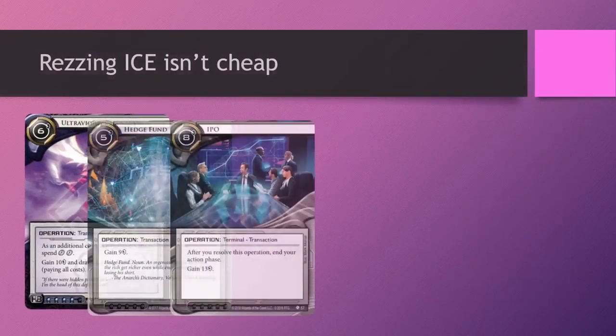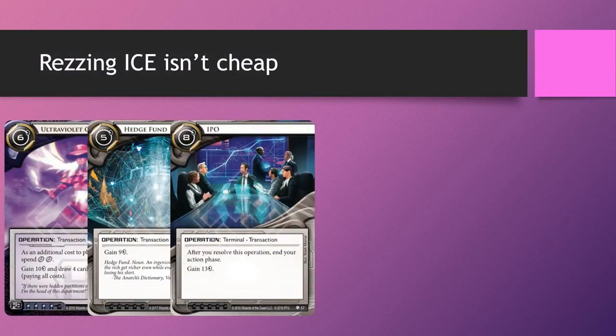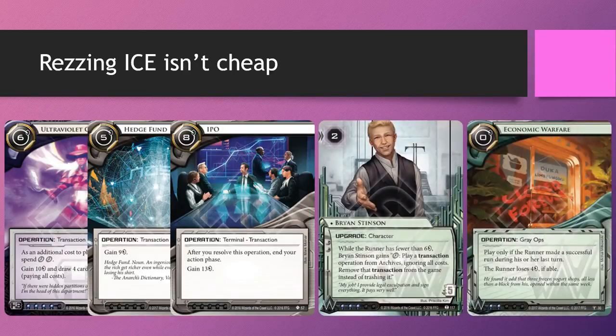So what are we spending our influence on? We need money to rez the Surveyors and Seder Barriers. Ginger helps us put them on the remote, but we still need money to rez those ice and score our agendas. We are playing Ultraviolet Clearance in addition to strong burst economy cards like Hedge Fund and IPO, which are all transactions. Obviously this screams that we need to run Brian Stinson as our remaining influence. If the runner missteps by going below 6 credits, Brian Stinson can give us the huge cash injection needed to basically run away with the game.